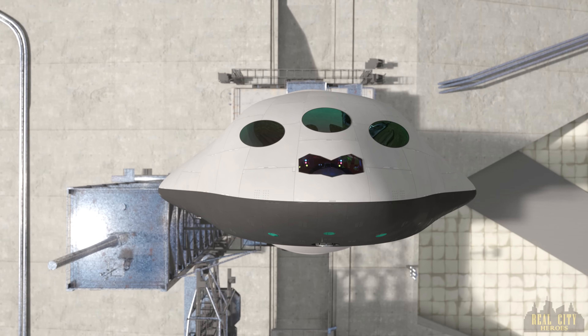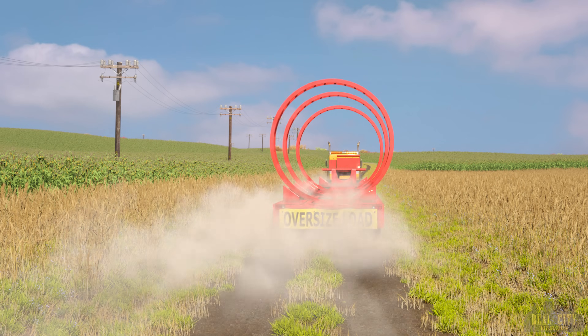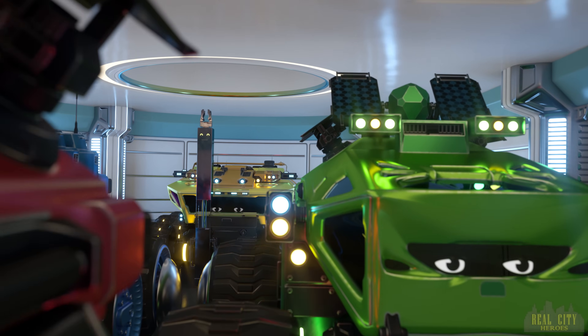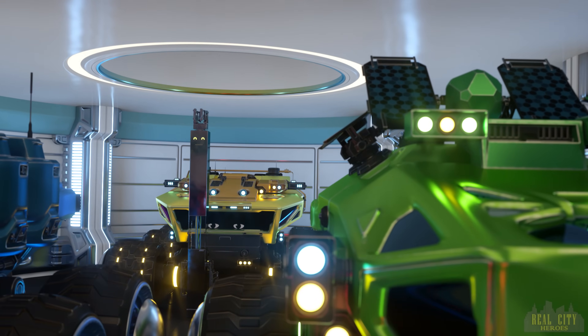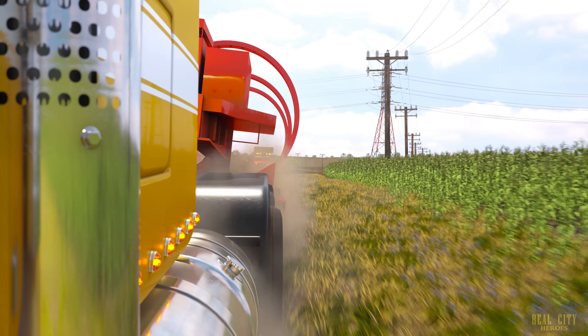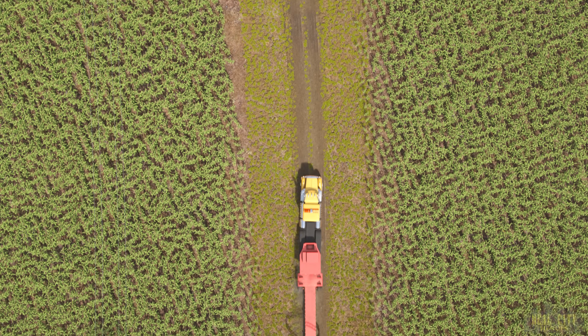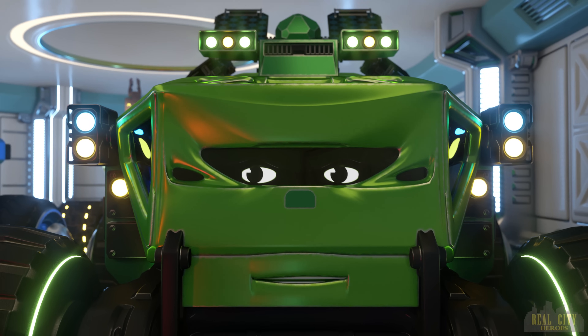Go for main engine start. T-minus 10, 9, 8, 7, 6, main engine start, 4, 3, 2, 1. Booster ignition and liftoff. Let's go.